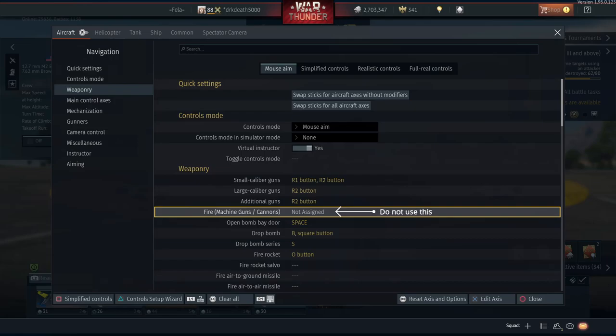So I have mine set up on R1 and R2: R1 fires my machine guns and R2 fires both machine guns and cannons together. Alternatively, if you prefer to use R2 for something else such as zoom or tracking, you can go ahead and assign your machine guns to the right stick pressed in and just have your cannons on R1, so again you're getting rid of the axis but you've still got your zoom available.